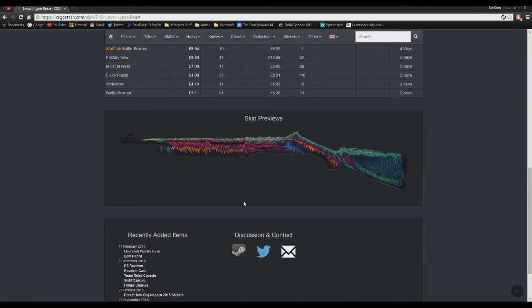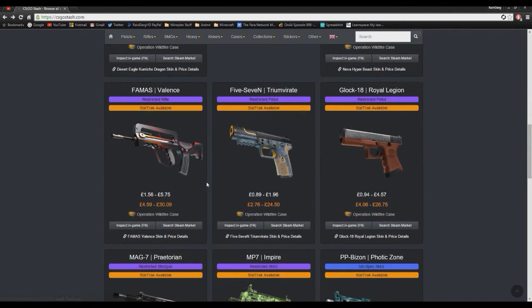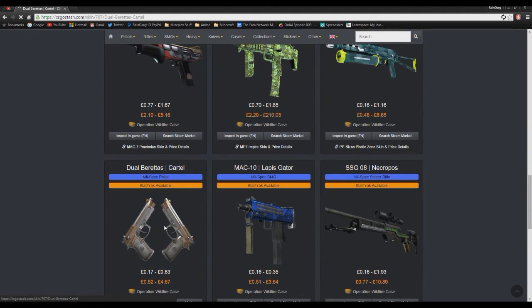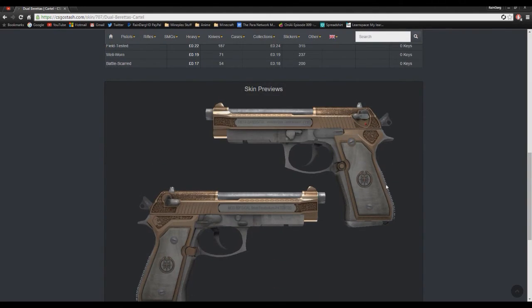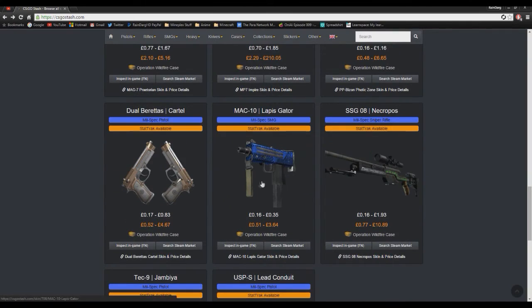You know who can hit the Hyperbeast skin? You got these — meh. This one looks pretty nice although it's brown, kind of bronze. I don't really like it but it's alright.